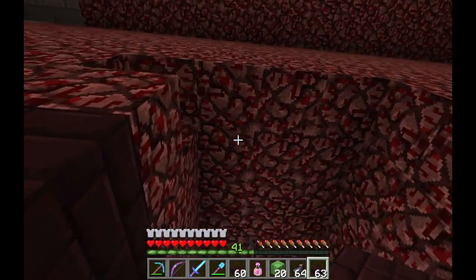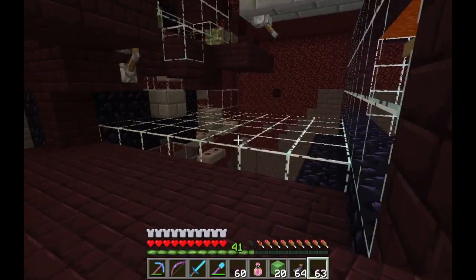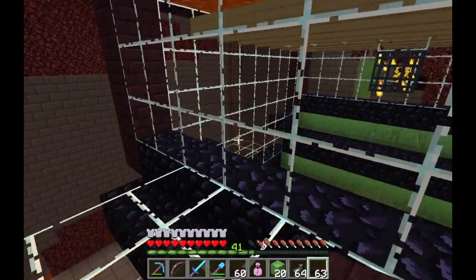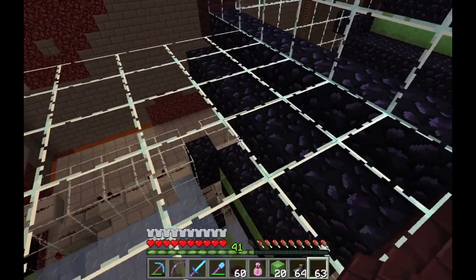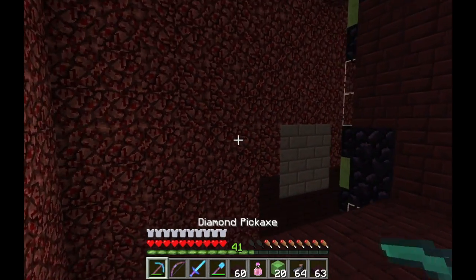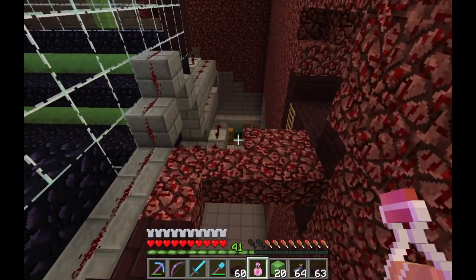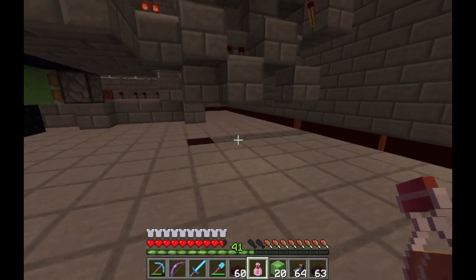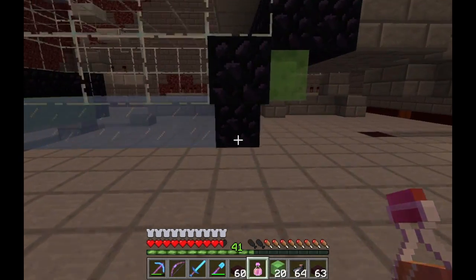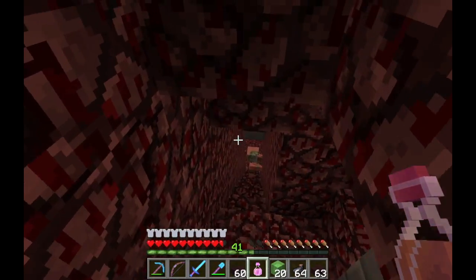The downside is two things. One, I've already made this thing twice — last time I was off by a block and had to redo the whole thing, and that was a big pain. Now I'd have to tear all of this down and redo it again. On top of that, the new design is bigger — it comes out a few more blocks this way, so I'd have to dig this room out further. It's also deeper — quite a bit deeper.